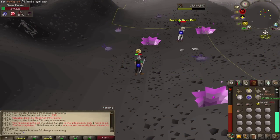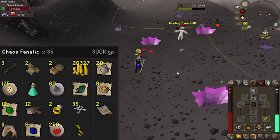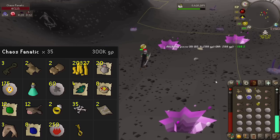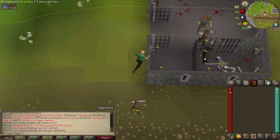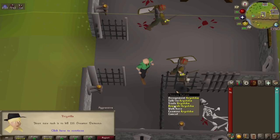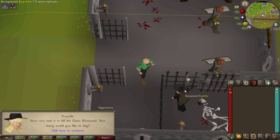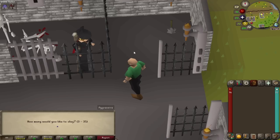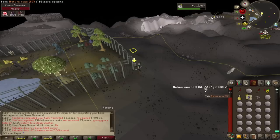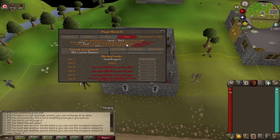Here we go for the very last kill — almost out of charges on my crystal bow, 21 left. I'll show you all the total loot on screen — and of course we got the pet, which is incredibly sick. We got some nice pizza to celebrate! Task number 196 is greater demons — not going to do that, cancel. Once again Chaos Elemental right after I got the pet — well, only three kills, it's quick Slayer XP, 5k bonus. We hit the rare drop table!